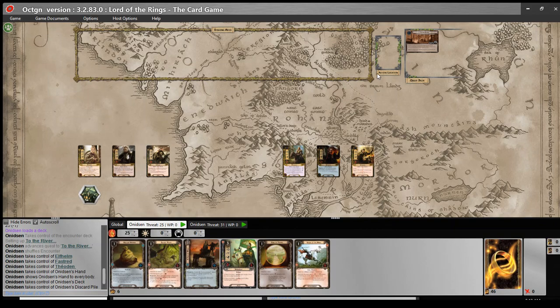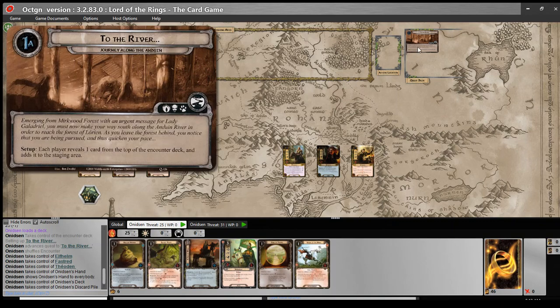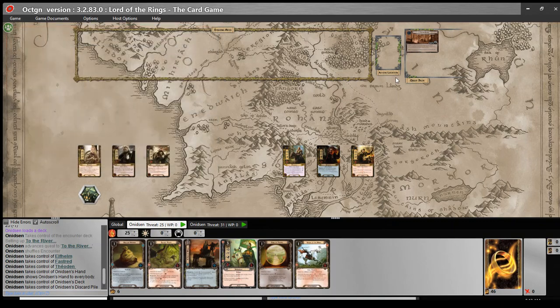I haven't developed a full roster of quests I want to test this deck against, but we're going to start with one of my favorite quests in the card pool, even if it has become much easier with the full modern card pool: Journey Along the Anduin, the second quest in the core set and one of my personal favorites.